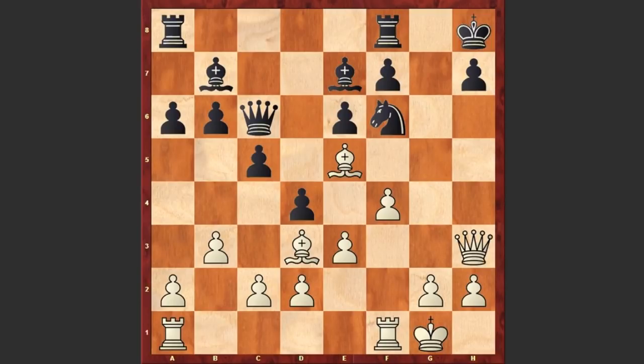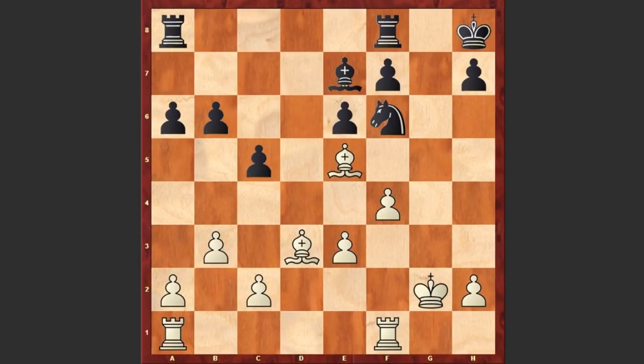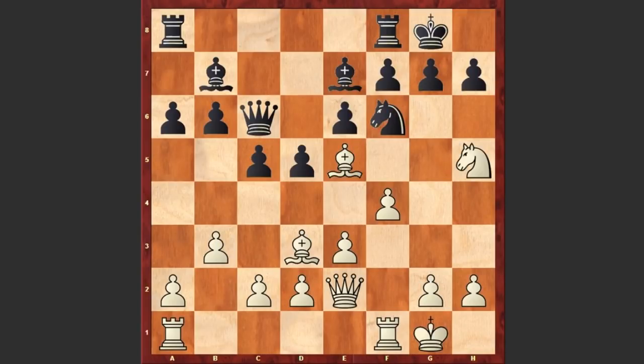Both protecting the g2 square and threatening Qxh7 checkmate. If Qxg2 check then Qxg2, and in the end this position is of course good for White — White has this strong bishop pair and also the king on h8 is somehow misplaced. Look at this unpleasant pin. Let's go back after Nh5: overlooking White's next threat, Black captured on h5.